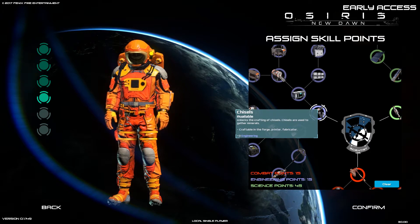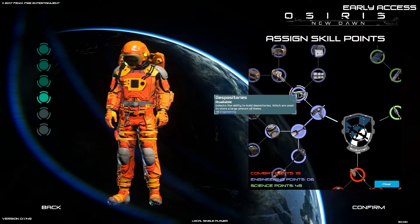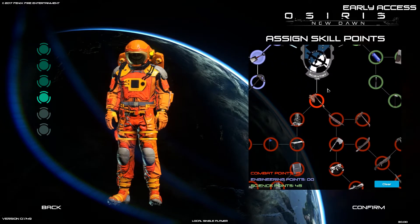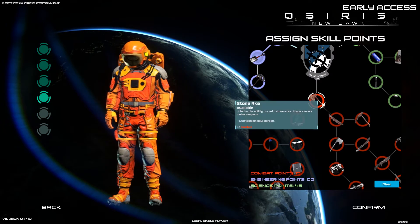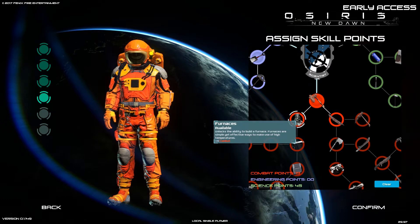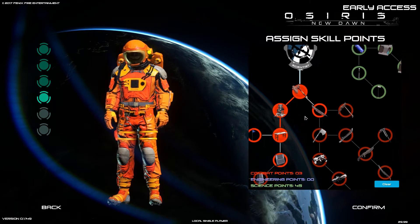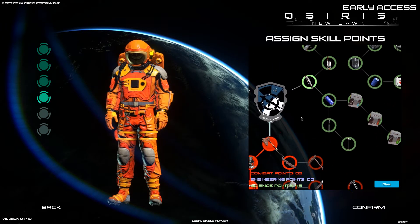Wow, we get to learn a bunch of different skills here. This is the Engineering tree — we can get chisels, shovels, depositories. And then the green tree is Science. We only have 15 to spend in the red tree. Let's unlock the stone axe for melee weapons, the furnace sounds good, and I'll go with the workbench — seems like a safer bet.